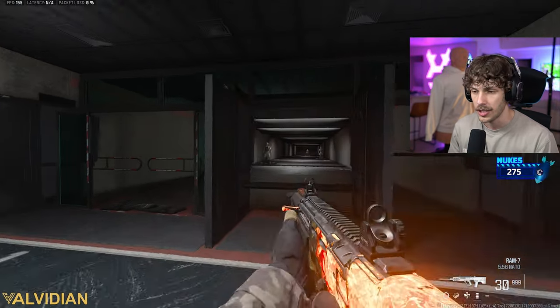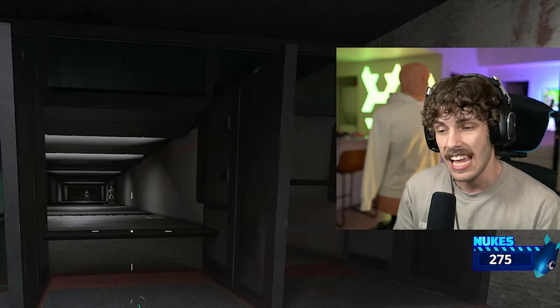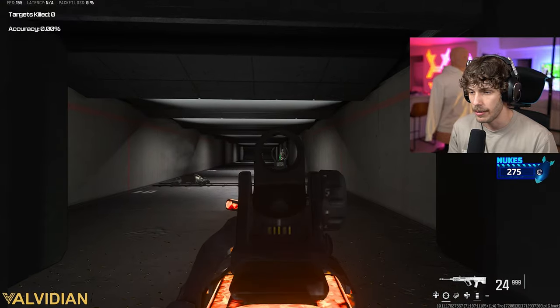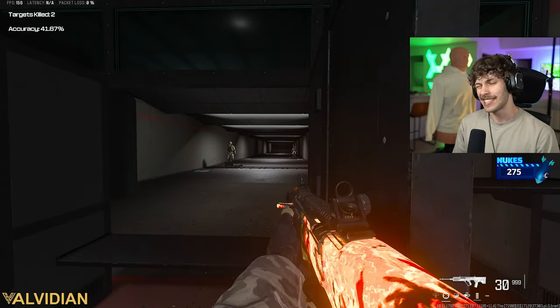We are going to be losing a little bit of tac-sprint and sprint speed, which is why if you're using this like an SMG you can take off the barrel and use the other stock. But for this more long-range build I'm going to be adding the HVS 3.4 Pad. As you can see there's really not that much recoil, but there's still a little bit.